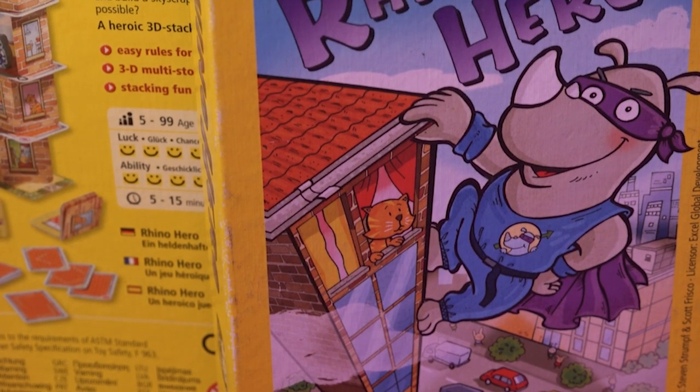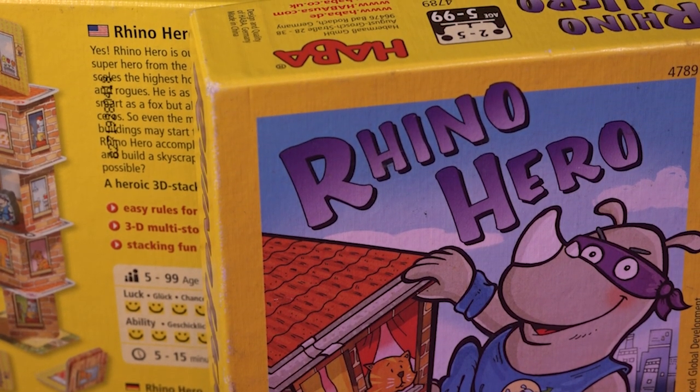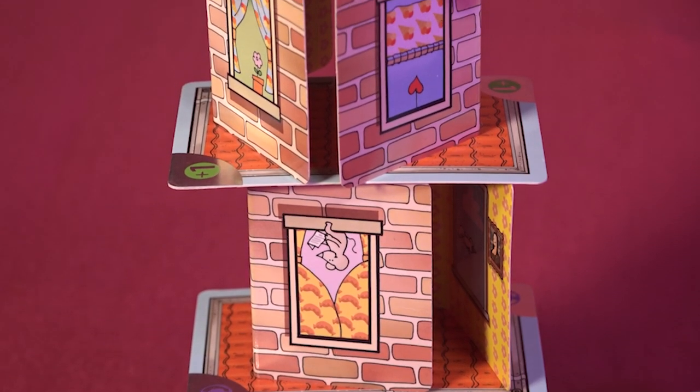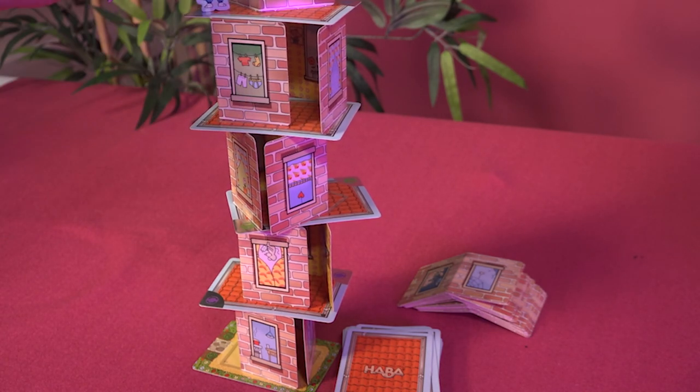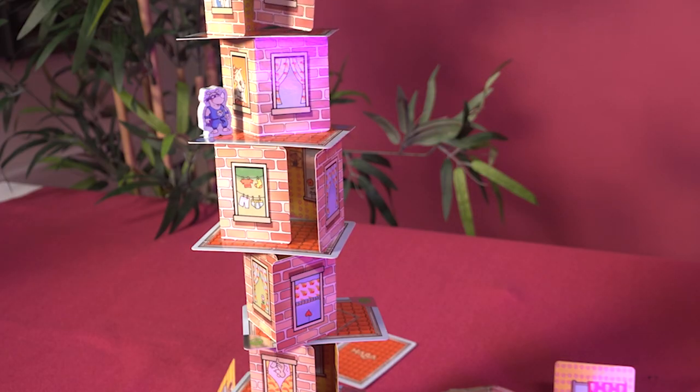Rhino Hero is a fun dexterity game that's basically reverse Jenga. The aim of the game is to craft a towering building for the courageous Super Rhino to scale and defend. Each person has five roof tiles in their hand and must successfully place them all, constructing the tower to win. However, each one has new rules on where to place the walls that go in between, making it harder and harder to keep your building sturdy. Or they force you to move Super Rhino further up the floors, meaning you might send the tower toppling to the ground.